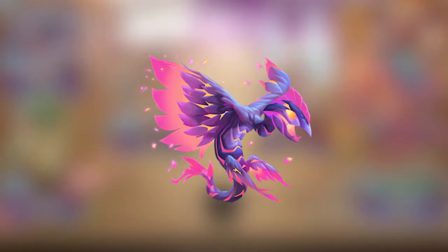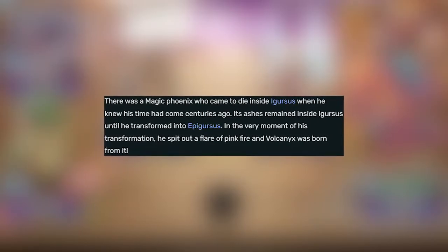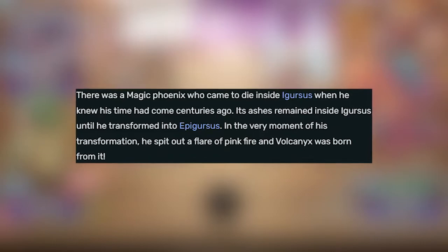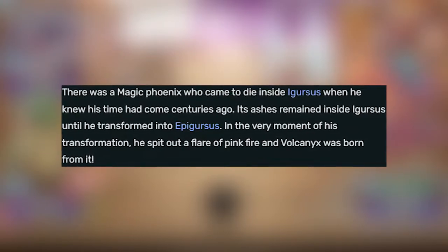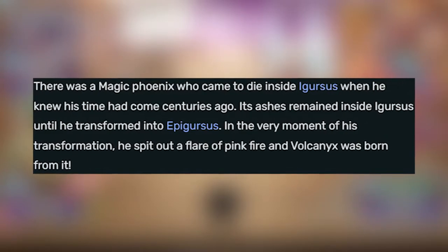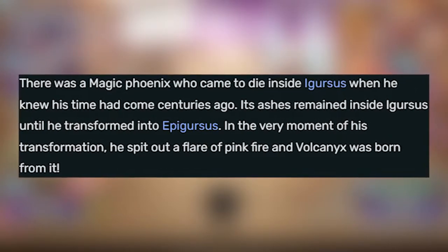Volcanics has a pretty cool design — one of the better designs in this era. There was a magic phoenix who came to die inside Agersus when he knew his time had come centuries ago. Its ashes remained inside Agersus until he transformed into Epigursus, and in the very moment of his transformation, he spread out a fillet of pink fire and Volcanics was born from it.